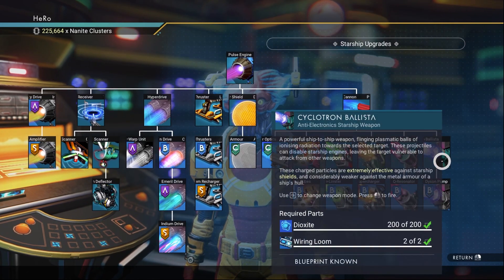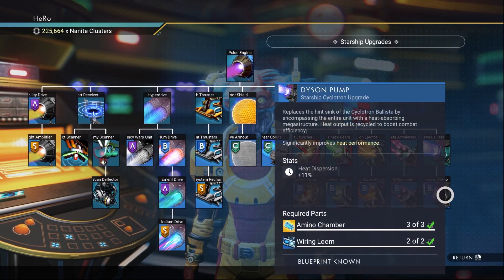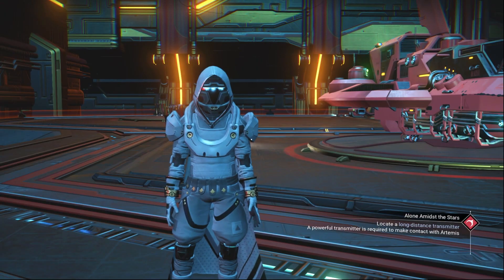And the last upgrade you need to unlock is the Cyclotron, and we need to unlock the Dyson Bomb for it. After you have all these upgrades, you can max the damage on any S-class Starship.